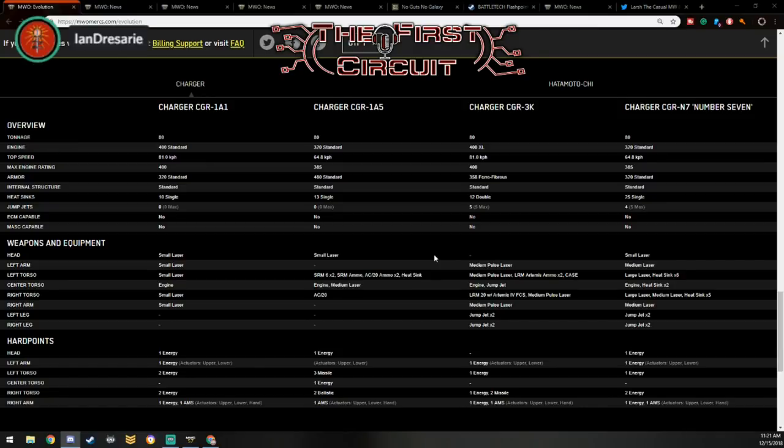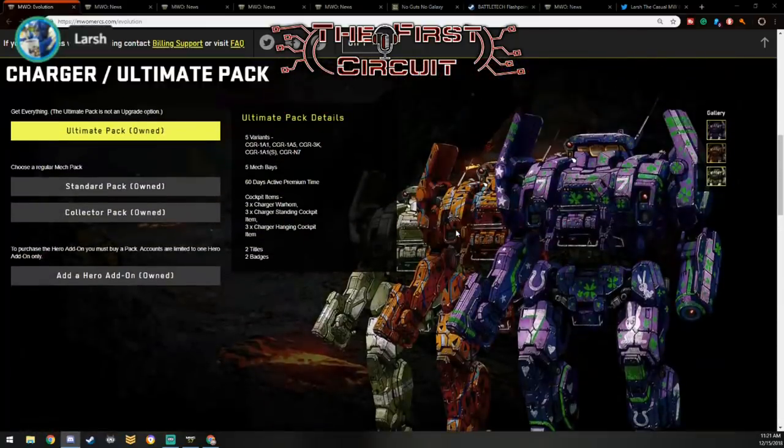For the energy variant, there's not much reason to go Charger over the Grasshopper. It looks cool and you get more durability and armor with the Charger, but I would probably do a Grasshopper because when it comes to energy boating I want to move faster and twist off damage. The Charger's agility is still pretty good, on par with the Victor, but I found myself too slow with not enough firepower with energy. It's still a very solid mech, but you can find better mechs for energy.